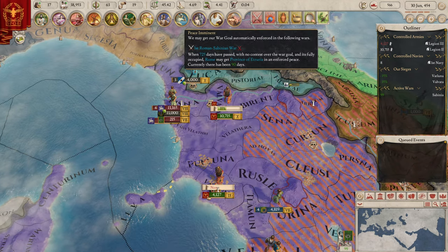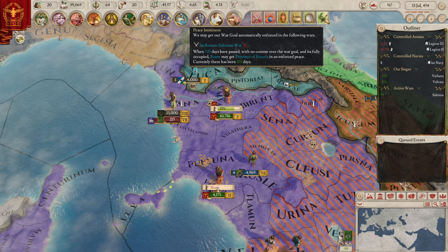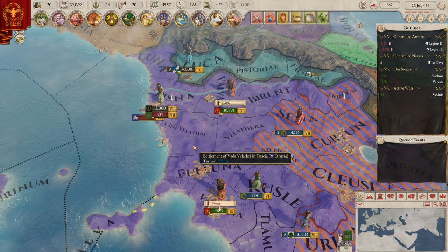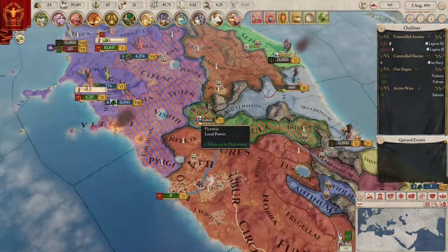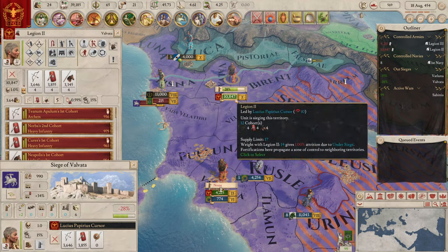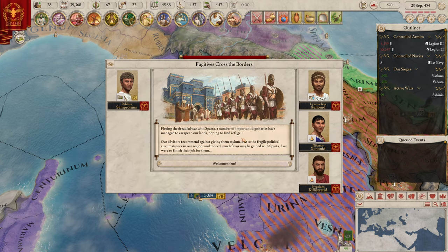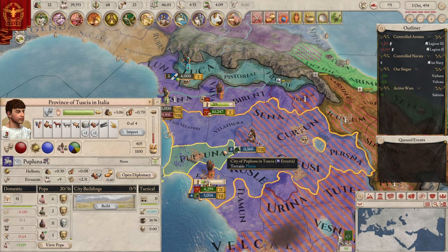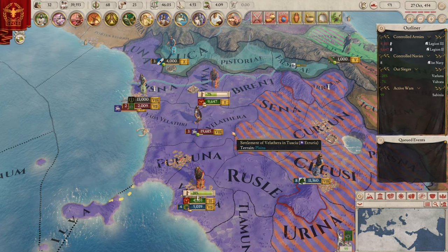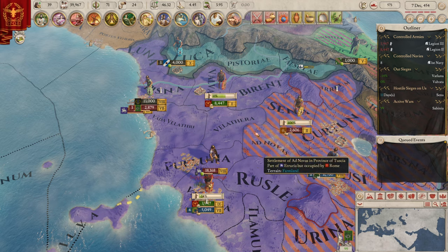I still can't make peace there — peace imminent? Come on, we're definitely going to have to win this. Can you help me siege that? Thank you very much. Let's go to speed five since nothing else is happening. Welcome the fugitives I guess — and oh my god, that's a lot of troops there. They're going to march into us — but these are plains. Come on, can we please get the sieges done?